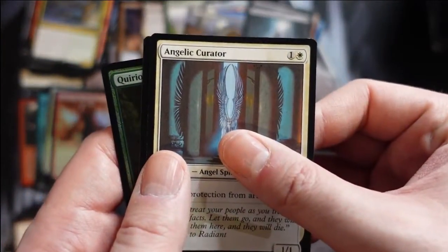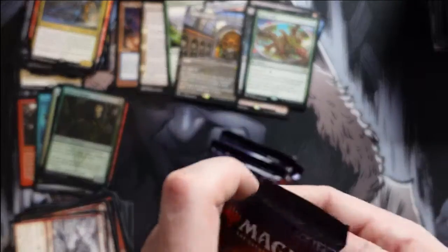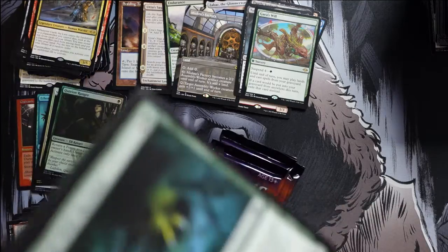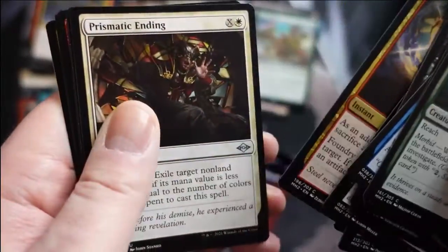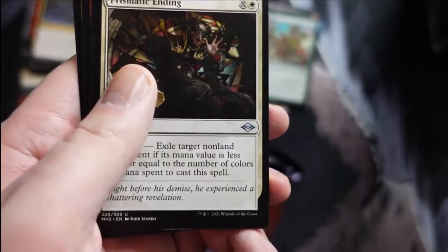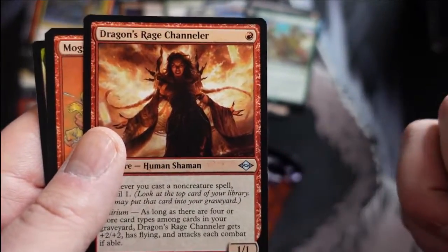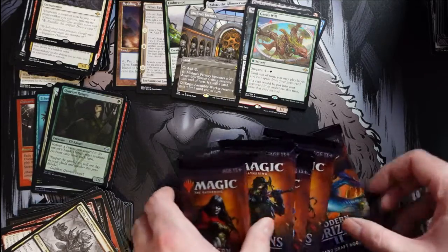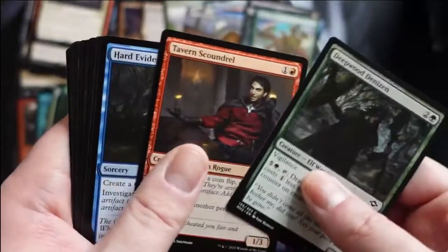Angelic Curator as a reprint and we get Gaea's Will — foil Ranger. That card when you first look at it you're like wow, you're getting Yawgmoth's Will but then it costs four mana. It's definitely more of a combo piece as opposed to the original Yawgmoth's Will, which was also just a value card. Prismatic Ending — nice. Dragon's Rage Channeler — there's the regular one! Mog Salvage, a Nemesis reprint, and our rare is Search the Premises — good support for clues and investigation.